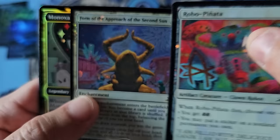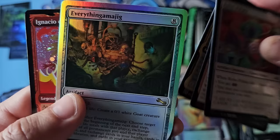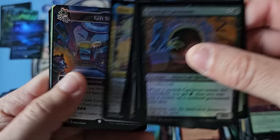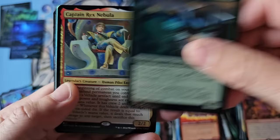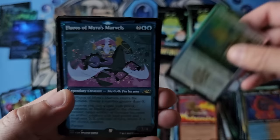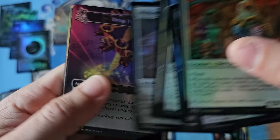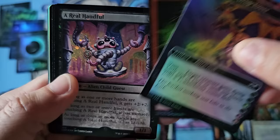It's very, very difficult to understand what the value is and what's going to happen in the future. I love how many words - Form of the Approach of the Second Sun. Everythingamajig! Forest and Island. This is a great moment to have the conversation while we crack these packs. The do-it-yourself series - that was really beautiful. Godless Shrine - that is our fourth regular Shockland, not in the galaxy form.